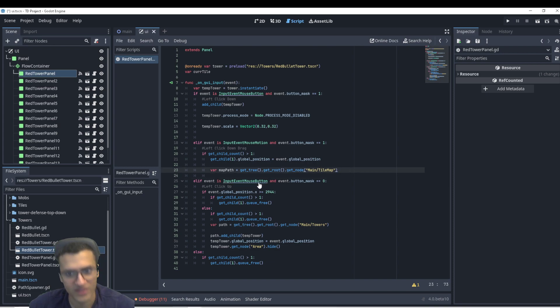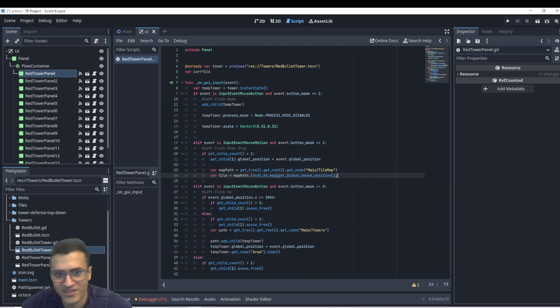Now the hard part — this one took me a while. The tile is going to equal map path dot local to map, get global coordinates, position. You can also use event dot global position, but this works fine as well. Either way, that's going to allow us to get the tile coordinate.